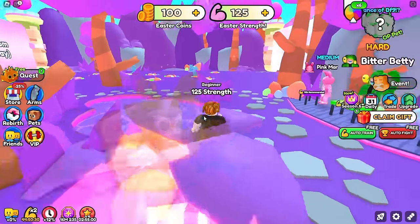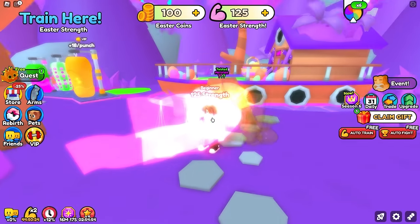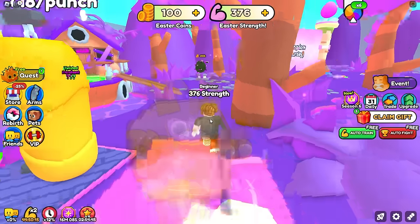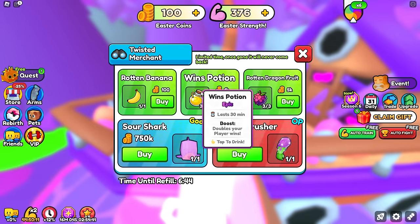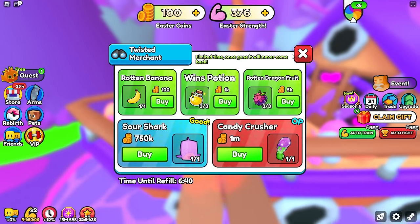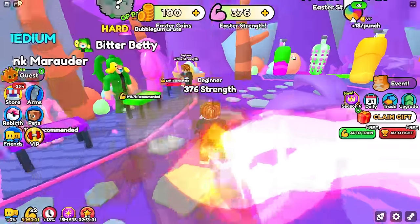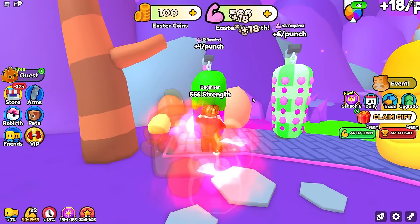Oh my gosh, this works in here too! If you auto train right now, there's a glitch where it just puts you to the best possible punching bag, which is pretty helpful because it also lets us skip past all these other worlds. And we can see — yes — wins potions for 30 minutes, we can double our wins. We're just going to sit here and get enough strength. To beat the pink marauder might actually take quite a long time, we'll auto train for a little bit.